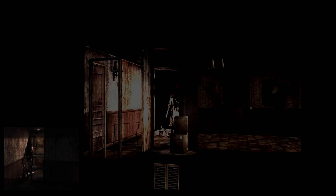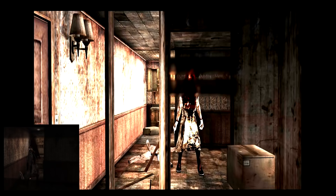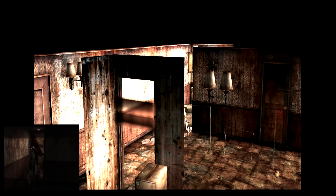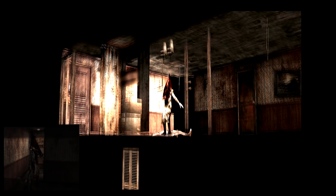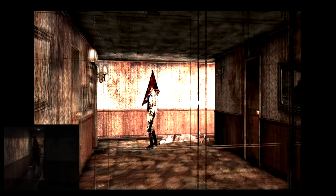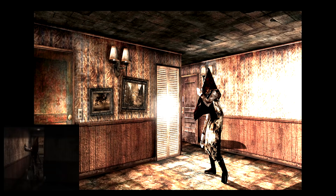In the scene where James first interrupts Pyramid Head, he runs into the closet and hides, and then the camera goes into a first-person perspective. How this scene was pulled off is kind of funny. James is not in the scene whatsoever so he doesn't obstruct the camera, and the actual closet door is moved underneath the closet. This lets the developers add a better-looking depth of field effect that makes it look like James is peeking through the cracks. On top of that, even though Pyramid Head doesn't have his signature knife yet, you can actually see the shadow of the knife if you move the camera in a certain way.